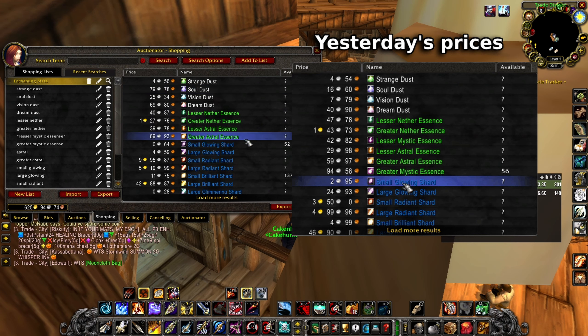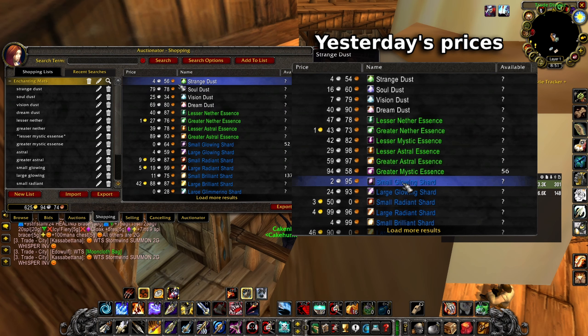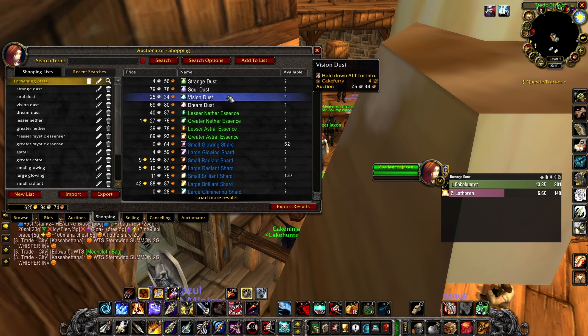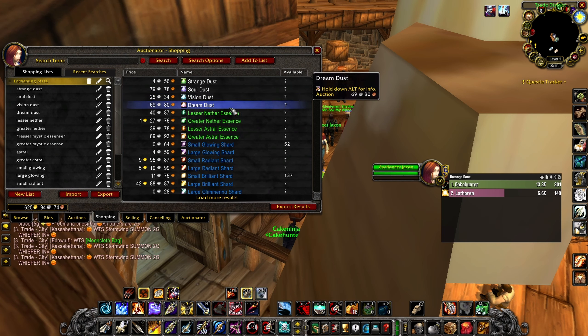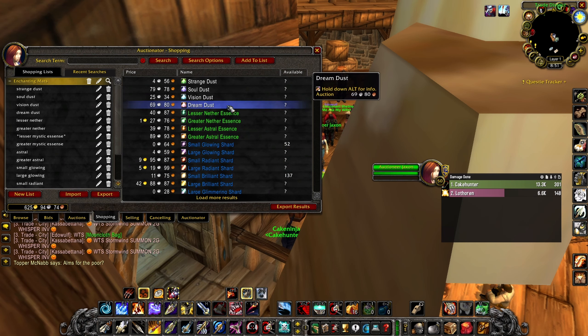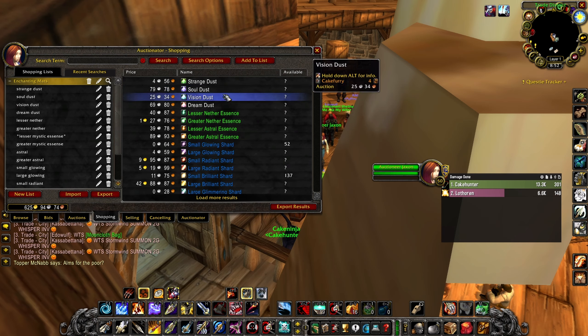Looking at prices the next day, things are quite different. Soul dust has gone up to 80 silver a pop, which is a bit unusual. I had two to three stacks of soul dust on my druid that I bought for 16 silver - I resold those at 50 silver and they instantly sold. Vision dust is also up, dream dust is slightly up but not super high. The dusts are what enchanters use for a lot of their crafts.